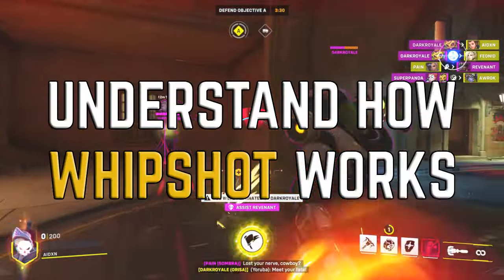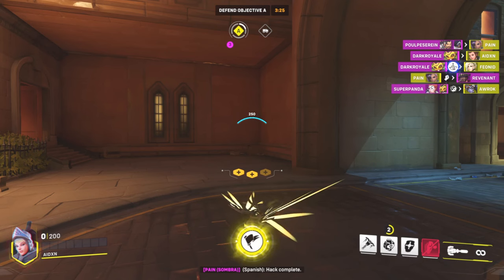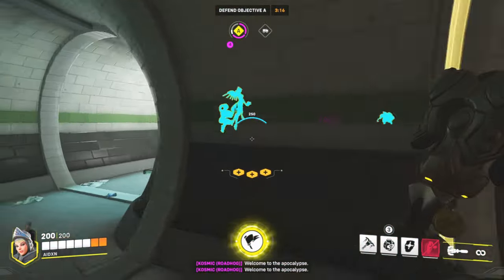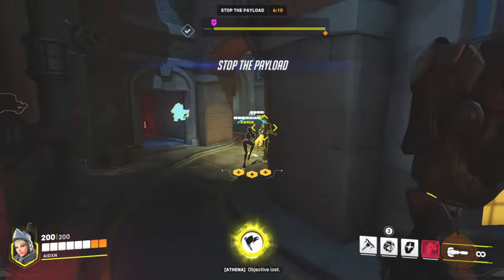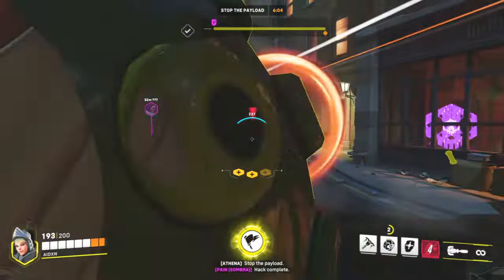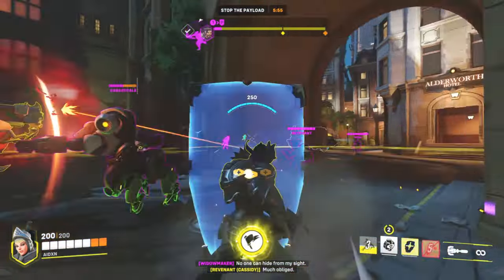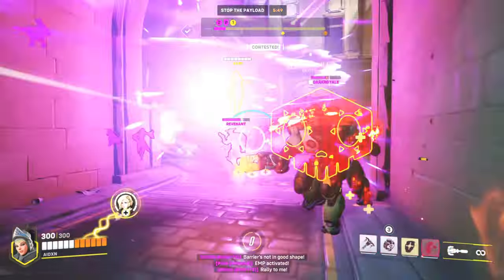My first tip for learning how to play Brig is to understand how your Whipshot works. This is all the range you're going to get as Brig, so learning how it works is going to be very useful. As I mentioned before, it can deal a bit of damage and also do knockback, so realistically you could go for environmental kills if you wanted to, but the best thing to do is to push enemies away from you when you're low on health or don't have your shield to use as a safety save. The best thing about this ability is that it can trigger Inspire, allowing you to heal your teammates whilst damaging the enemy team at range, rather than having to get in and get aggressive. From what I found in the practice range, it does around 75 damage, so if you see an enemy who's running away on super low health, instead of chasing them down with your shield bash, just hit them with the Whipshot.